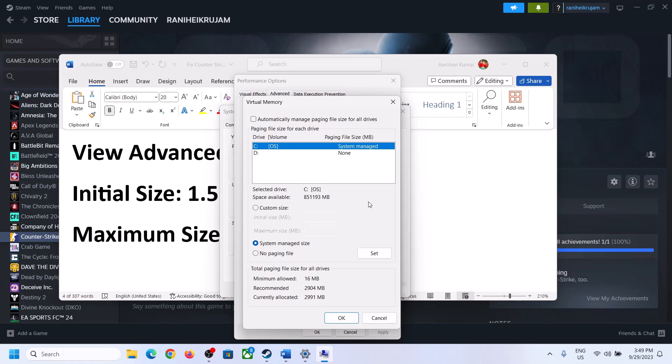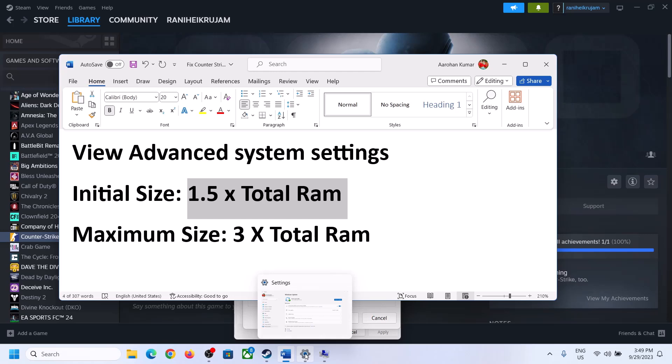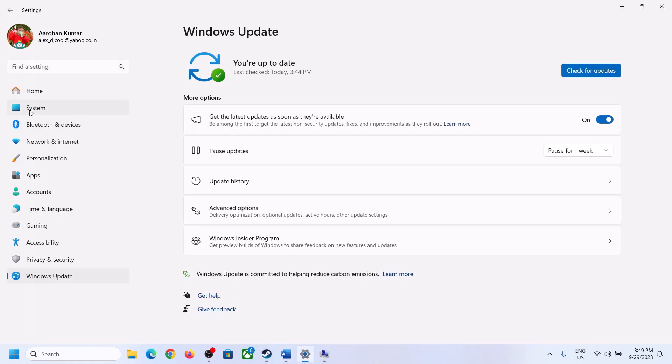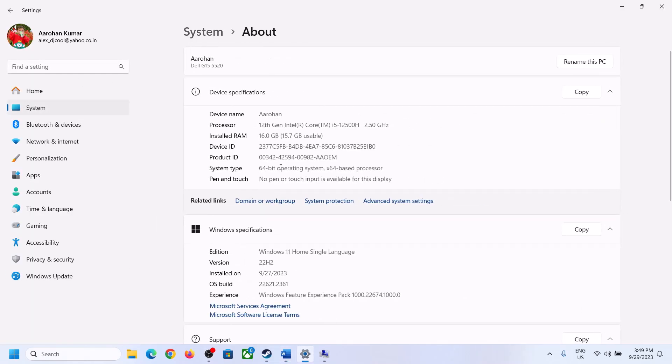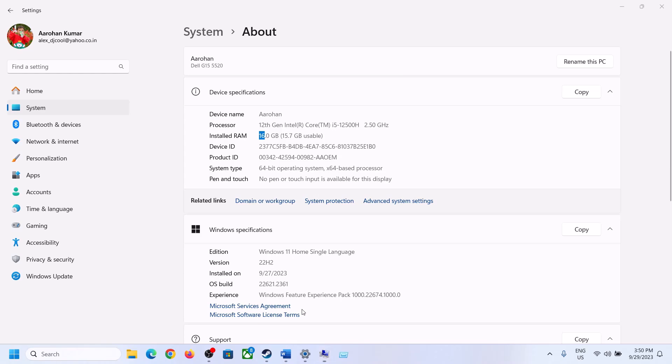Select the correct drive, put a check on Custom Size. For the initial size, the formula is 1.5 times your total RAM. You can check your total RAM in Windows Settings under System then About. In this example, total RAM is 16 GB, so calculations will be based on 16 GB.